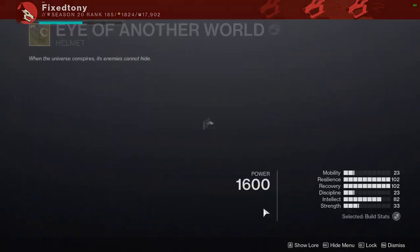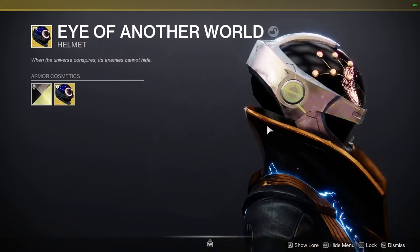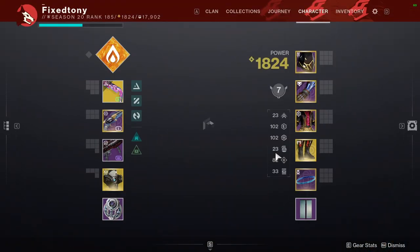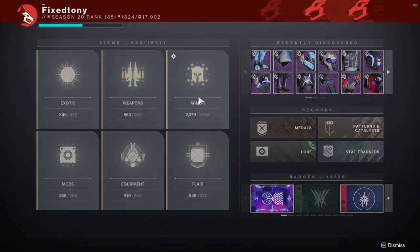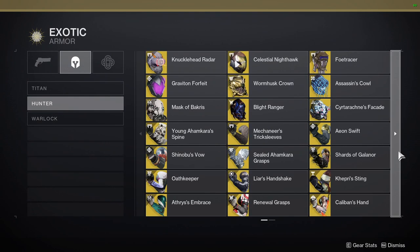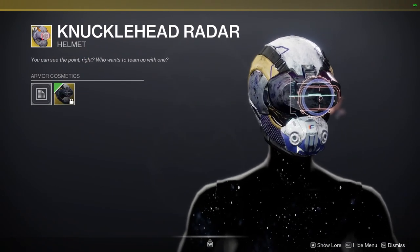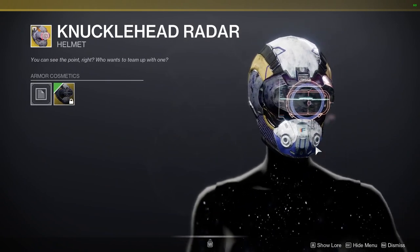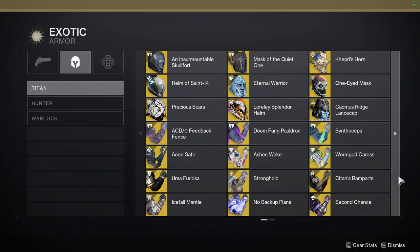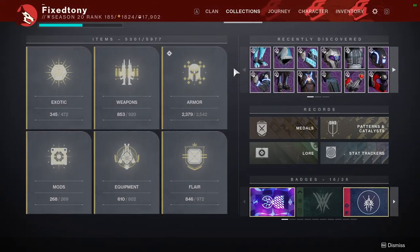They were offering this ornament called Gaze Beyond Stars — that's what the factions gave to Warlocks specifically. The Hunters got a certain one too, and Future War Cult gave them theirs. In hindsight I should not have gone for those, because it's basically just a recolor compared to what the Titans got, which was a really cool Impressive Alpha Loopy ornament. It's very unfortunate.